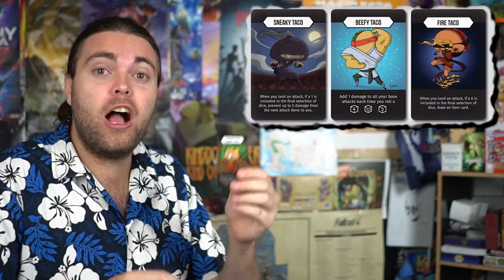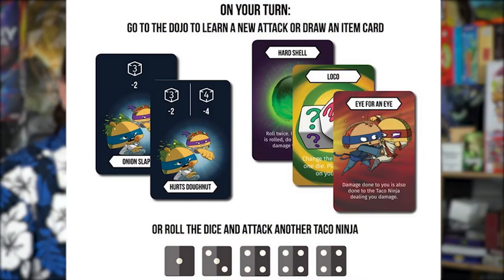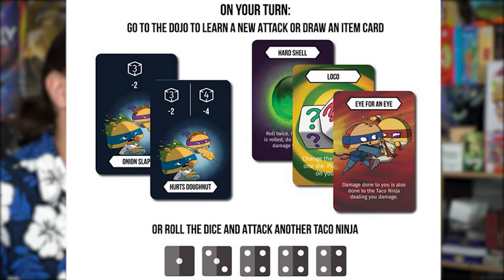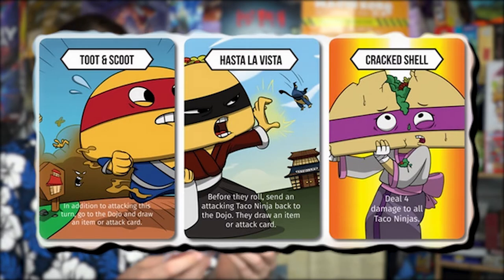In the game you're basically going to be choosing different taco ninjas and utilizing their special abilities as well as rolling to try and do attack damage to other ninjas. You're going to win by wiping out your opponent's ninjas. You can play 2v2, three players where everybody gets two tacos, or up to six players where everybody gets their own. It feels a little bit like Yahtzee and a little bit like tableau management. You'll learn different cards that let you use different abilities, as well as item cards that are basically instant take-thats. The objective is to roll and out-damage your opponents before they can out-damage you.